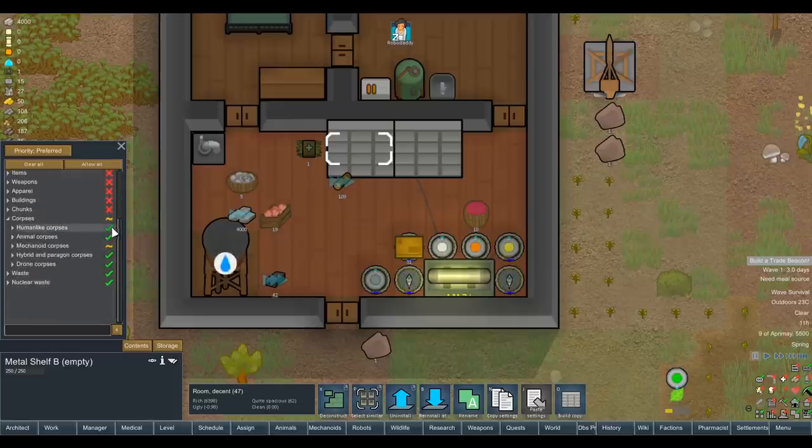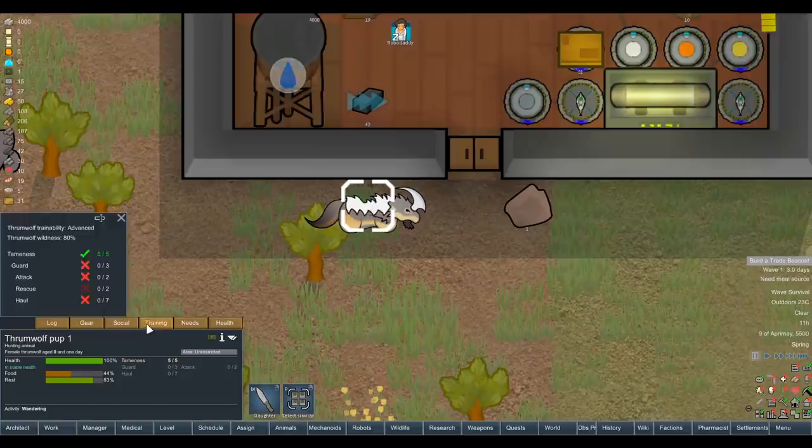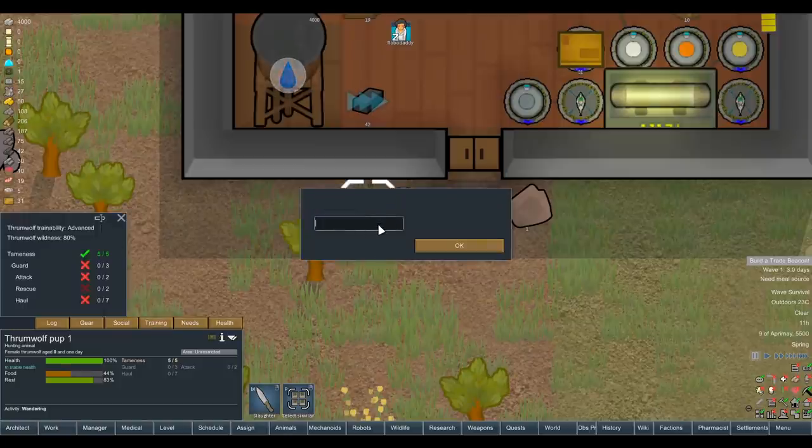What are we going to name our doggo? Our thrumbo wolf pup - that's a hard choice. Comment section, take it away. You know the drill by now - I have no names for this thrumbo pup, so you can vote on what we call our friendly doggo. Our doggo is going to be the only thing that can rescue us, so for right now I'm just going to go back to calling him Thrumwolf. We'll train him in absolutely everything as soon as possible, because he's going to be our guy's only friend here. They're going to be best friends till the end, and if anything happens to this dog, we'll restart.